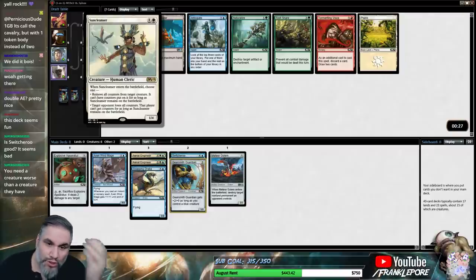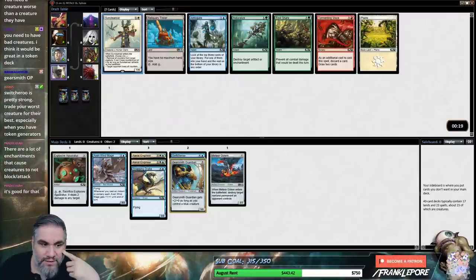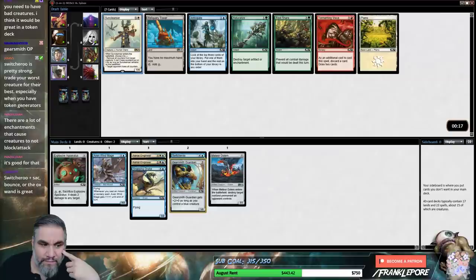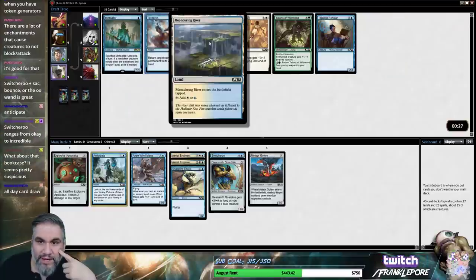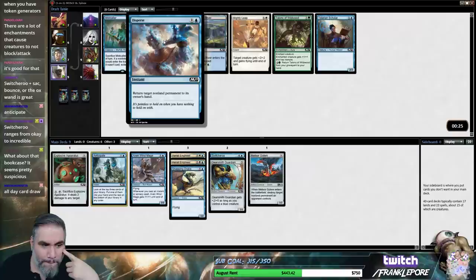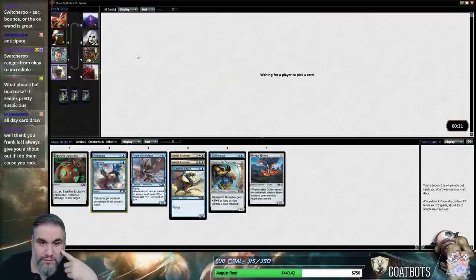Remove all counters from a creature — it's totally irrelevant in this format. Target opponent loses all counters — neither of these abilities are relevant in this format, it's very strange. I almost just want the Anticipate because I don't actually care about a 1-4 blanker. I want to take the Disperse — that's just a versatile gentleman.